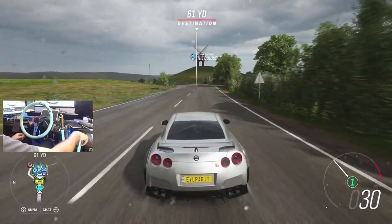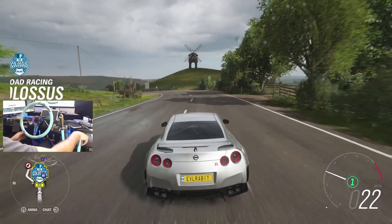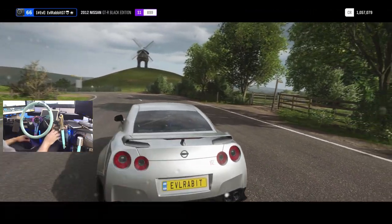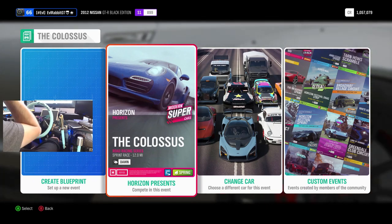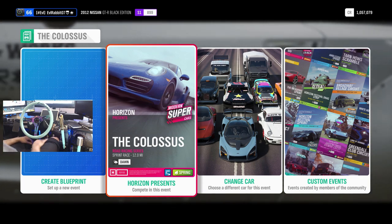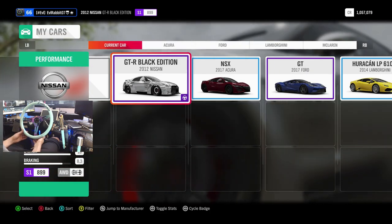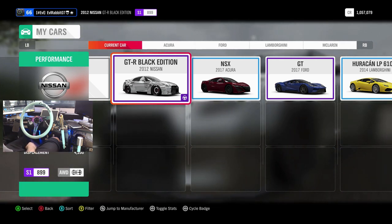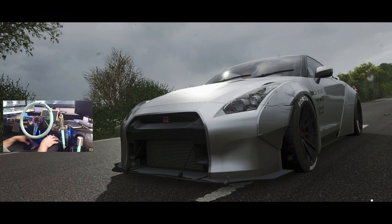I don't know what to expect — I don't know if it's like the Goliath race, if it's a long one. We're about to find out and hopefully we're not restricted on cars. Modern supercars is what we are going to be racing, which is what we're in currently. This R35 is just under S2 — it's 899, S1 class. We are rocking 705 horsepower and we're on race tires, so hopefully we'll be able to grip pretty well with this car.